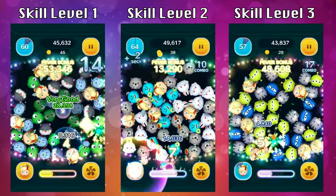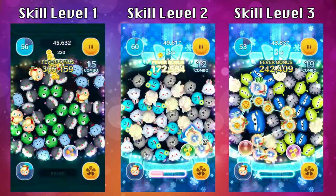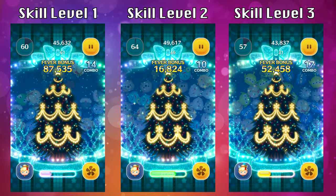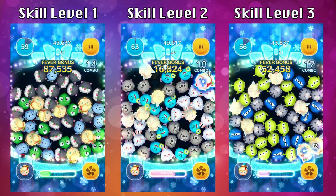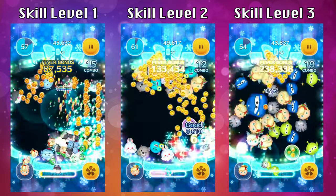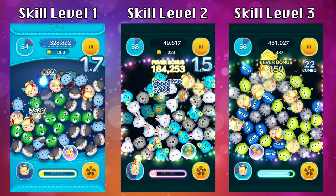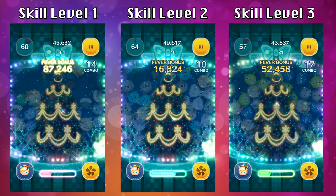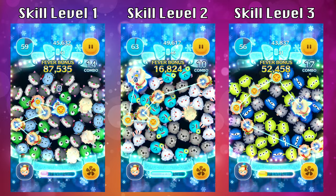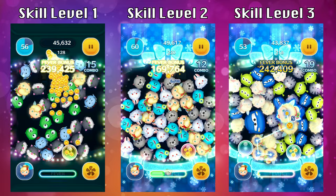I want to show you all of these in real time and then slow it down and walk you through all of the strategies. To determine if you're still in ability time, take a look at the clock and the coin counter. You'll see a little blue bow and the whole screen kind of turns blue. For skill level one, it lasts three seconds; skill level two and three last longer. Also, you could connect really long chains from a distance away — look at skill level two, I'm connecting Holiday Tinkerbells that are not connected to one another.